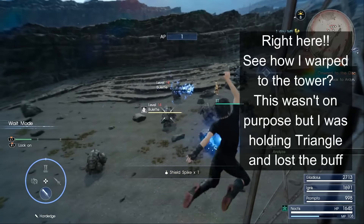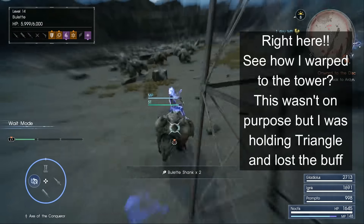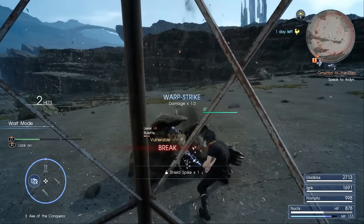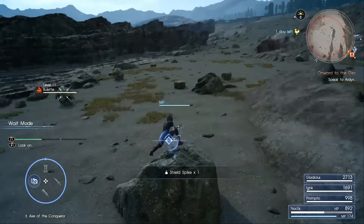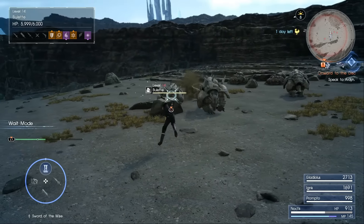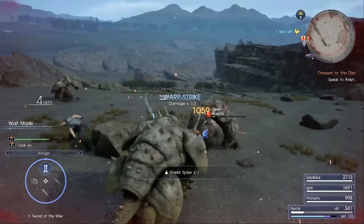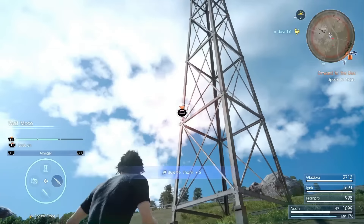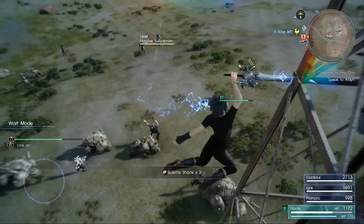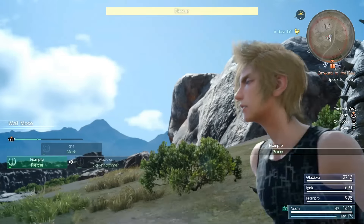If you warp to a high warp point, it will break the glitch too — and the glitch will not work again unless you rest. Let me repeat that: if you warp accidentally to a high warp point, it's gone. The glitch is gone. To trigger it again you need to go back and sleep, but the glitch will not work even if you fulfill the conditions. This is a glitch, so do expect it to get patched in the future.